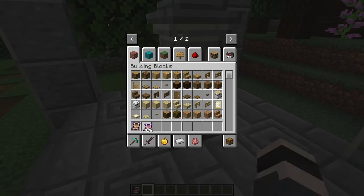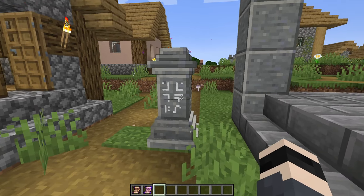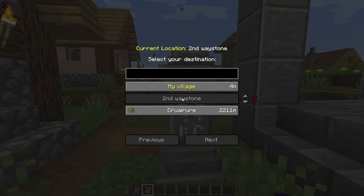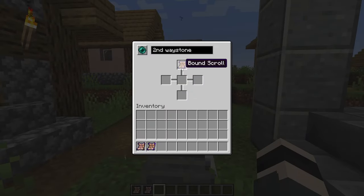Apparently there's a trick in the newer Minecraft version where the Bound Scroll works differently. In most modpacks you just right-click and it binds to the waystone you're looking at, but in this case there seems to be something special I need to do to bind this scroll — I'm not sure how. If you have any ideas, please leave them in the comments because you'll help me and others learn something new.